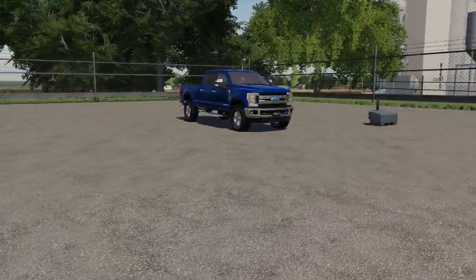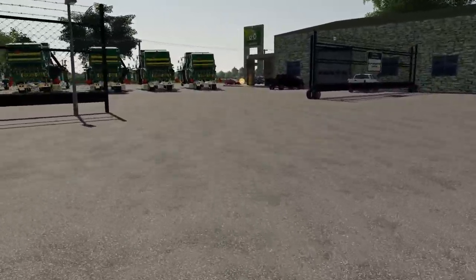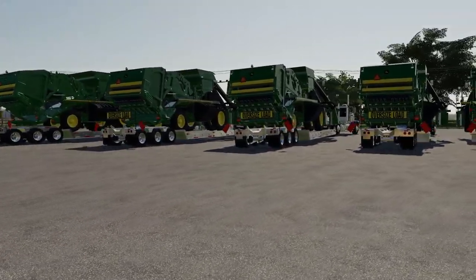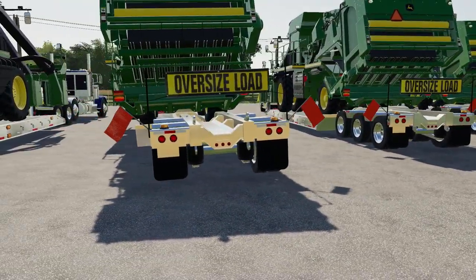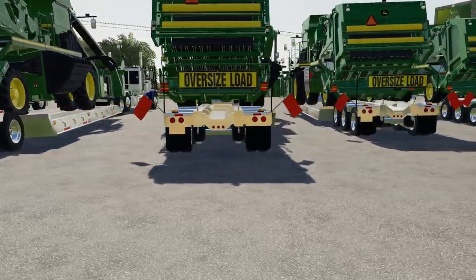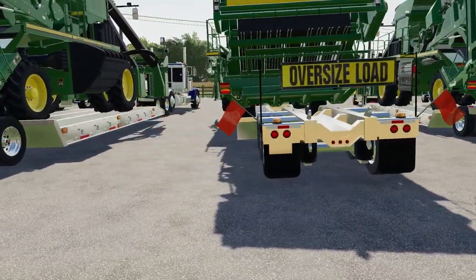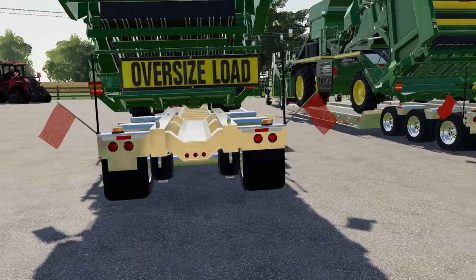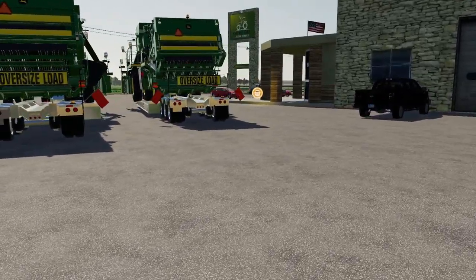Of course we have our Peterbilt service truck - gotta have that everywhere we go. Every Custom Crew has a Peterbilt, and this is our foreman truck, a good looking Ford truck. I like the back of it with the oversized load signs, just looks so cool. We need to get these to the field - this one's tilting, I need to move that over slightly. I didn't realize I backed up that bad. I got all the other ones fairly good but I did not hit the mark on this one. We'll move them over and then get these headed to the field.